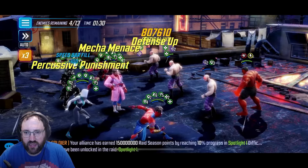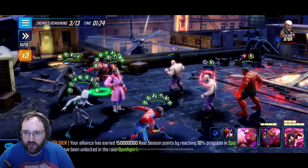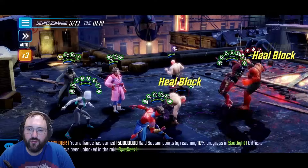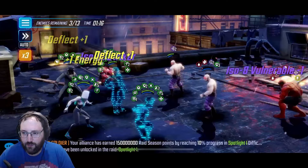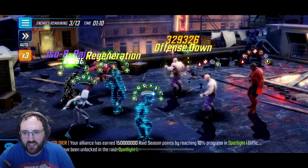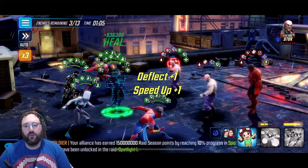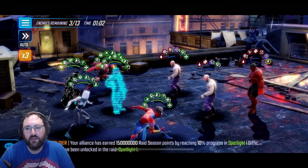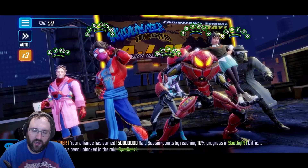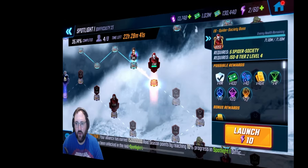We get hit hard here, but it's not an issue — we're powering through. We target Red Hulk, stun him just to make sure there are no issues, so we don't get a mad Red Hulk going off at us. Then we just basic the rest to the finish. Those two drop and Gwen just kicks Red Hulk through a portal — I love that animation.